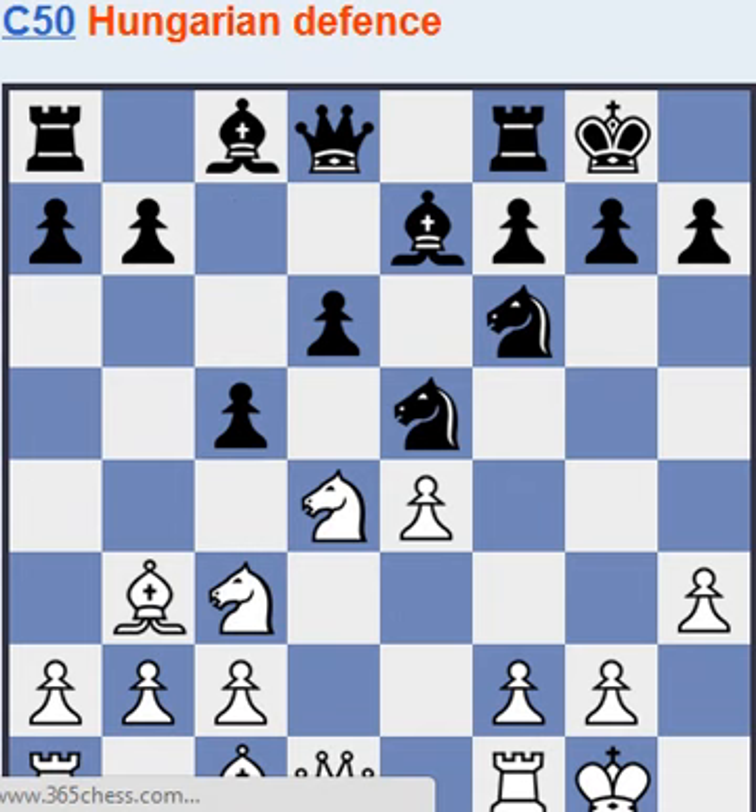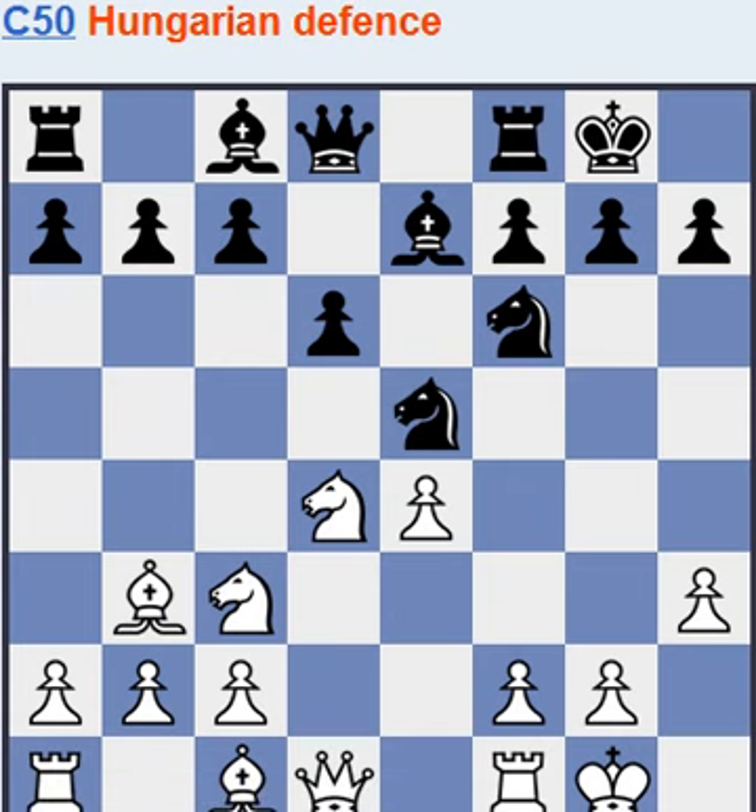Here black has many options: a6, c6, rook e8, h6, bishop d7, knight fd7, c5. You can use your imagination — the game is pretty open. Perhaps there's not one best move; even the engines couldn't probably find the right move.